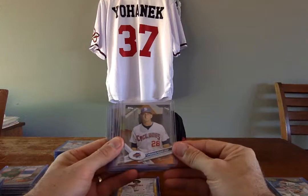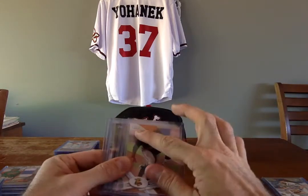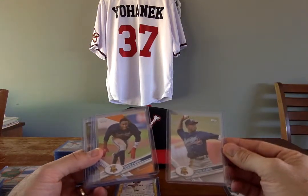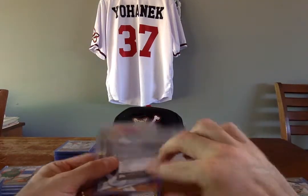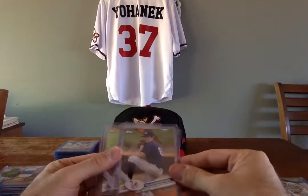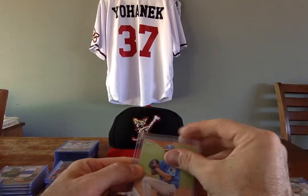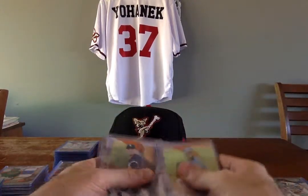Next, orange parallels — out of 25. Thomas Szapucki, numbered 3 of 25. Ozzie Albies — this is the regular photo in the set, as opposed to the short print version — numbered 2 of 25. Alec Hansen, 11 of 25. Will Smith, 8 of 25. Nolan Martinez, 23 of 25. Brent Honeywell, 21 of 25. And Trevor Clifton, 20 of 25. So I got 7 orange in that case.